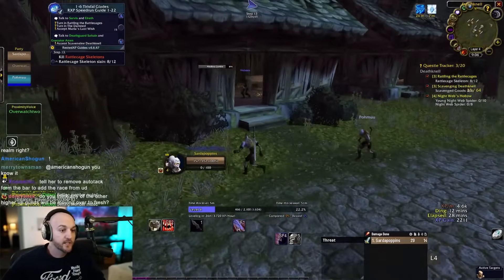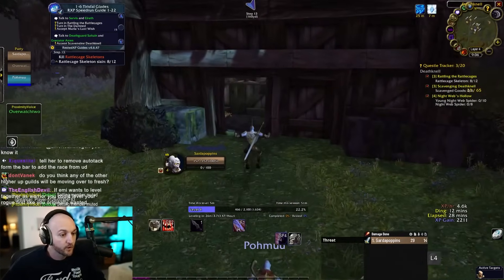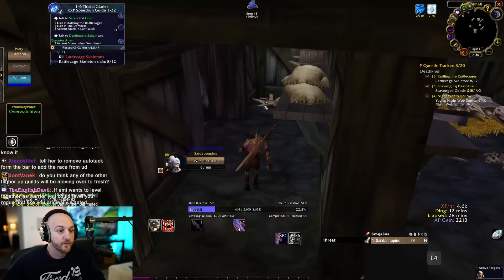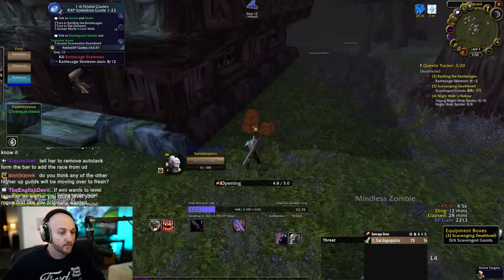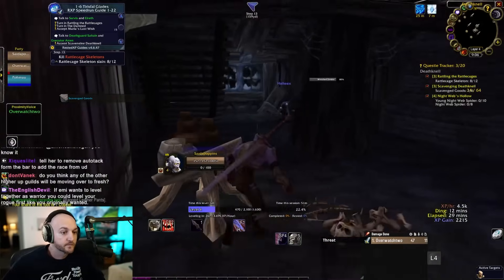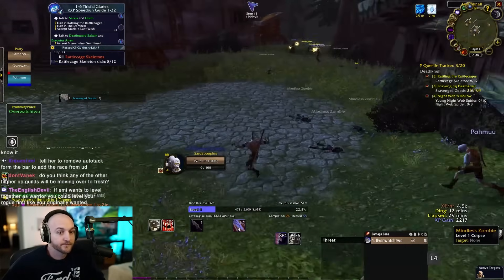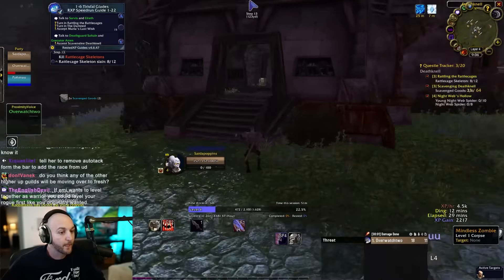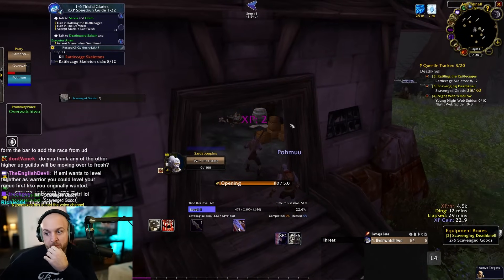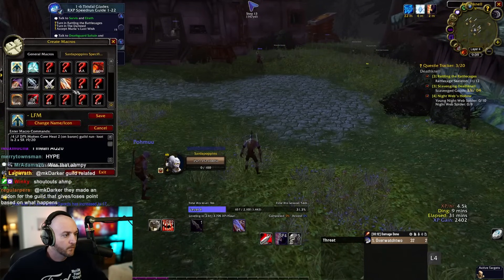Sardaco notes the raids will be exciting because the guild will be undergeared without world buffs like ZG, Darkmoon Faire, or AQ loot. He says he personally plans to farm a Petri Flask in the first week and give it to another undead player rather than using it himself since he knows he'd forget to pop it.